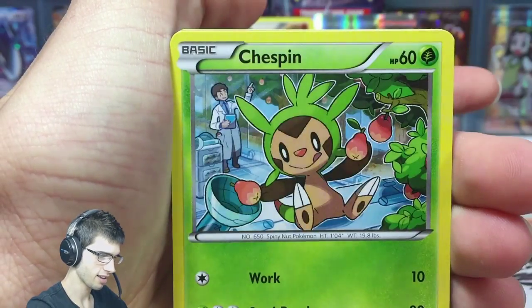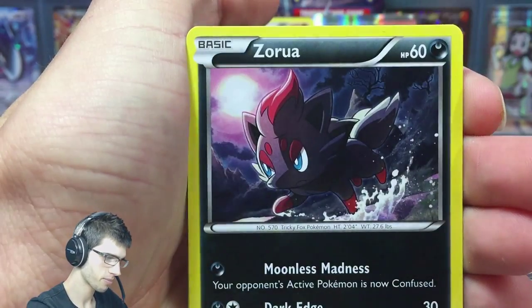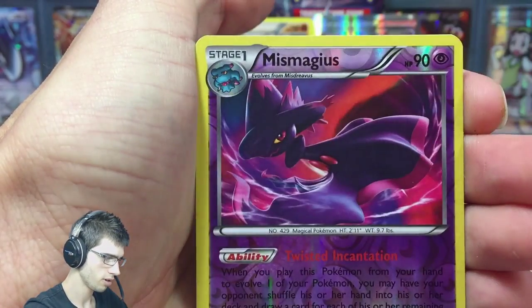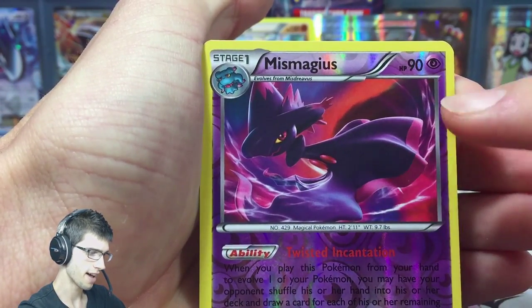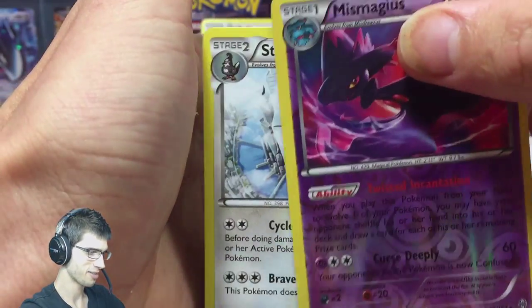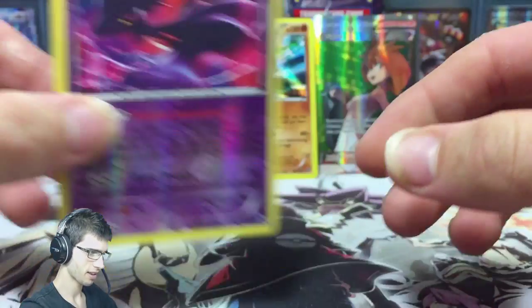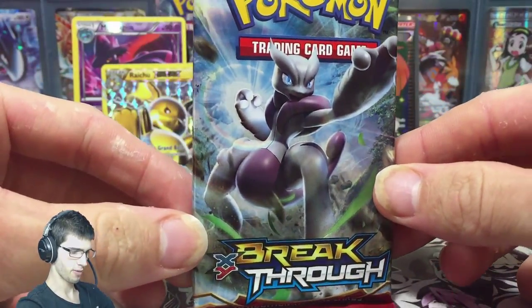Let's see if I can go two for two on this Zoroark Break pack. We got Stinky, Chespin, Doduo, Fennekin, Zorua - a Zoroark Break, Super Rod, Great Ball, and this Mawile reverse rare. A reverse of a hollow rare - that's pretty sweet. So I couldn't pick it by feel, but we did get the reverse holo rare. That makes Miss Mawile.